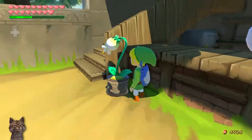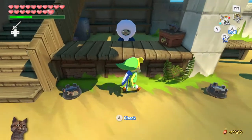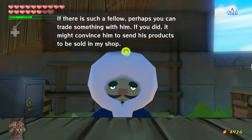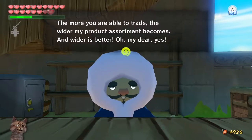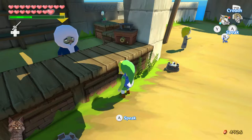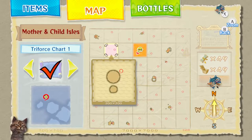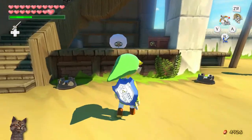We can plant them in these things, but we kind of want to remove this from the pedestal and place it in the delivery bag. Zunari says he's heard there's a wandering merchant at Bomb Island near the forest haven — if we trade with him it might convince him to send products to the shop. The more we trade, the wider his product assortment becomes. There are three merchants on the great sea: at Bomb Island, Great Fish Isle, and the child of the Mother and Child Isles.